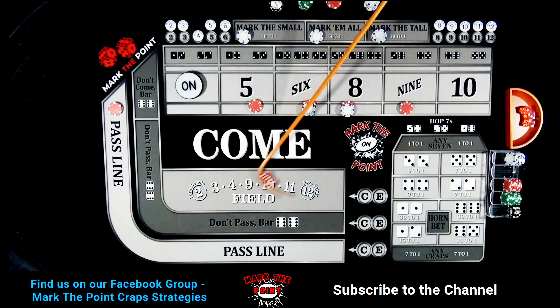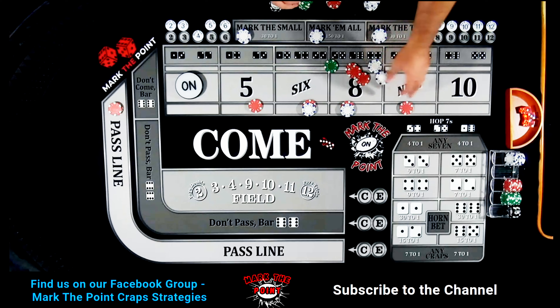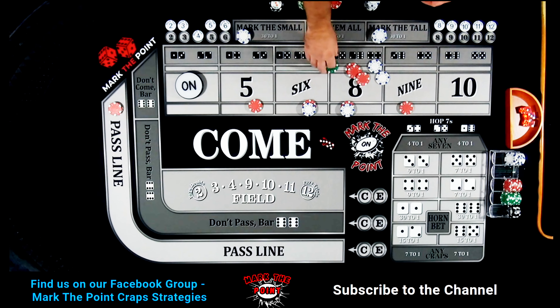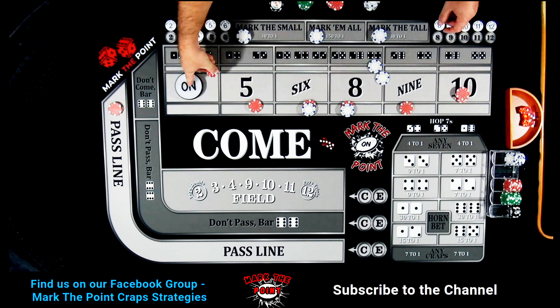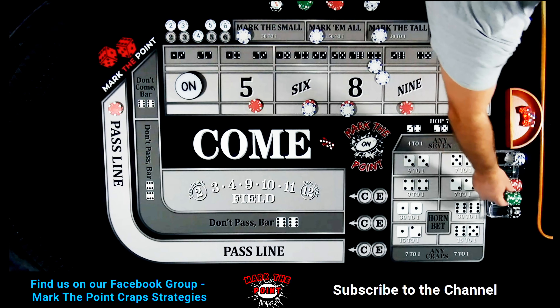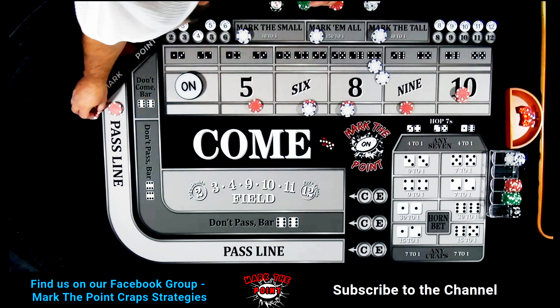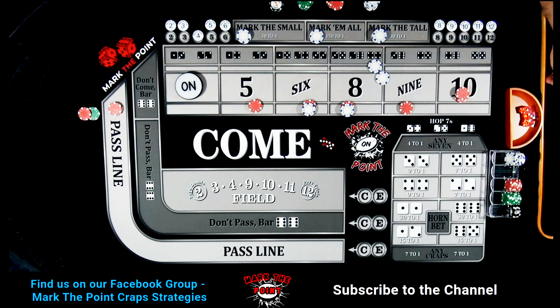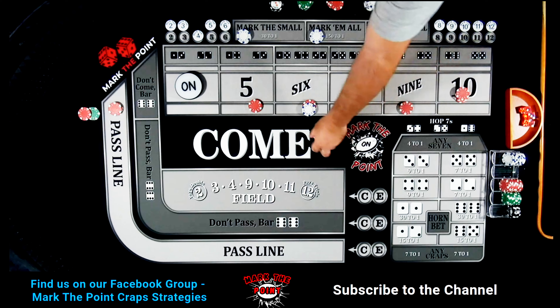Five-three, easy eight — that pays us $42. I'm going to pull it back and pay it $25. I should have put odds down there already — let's do that now: $30 in odds. Put $20 back into the rack and that's your vig covered. We're ready for one more hit.